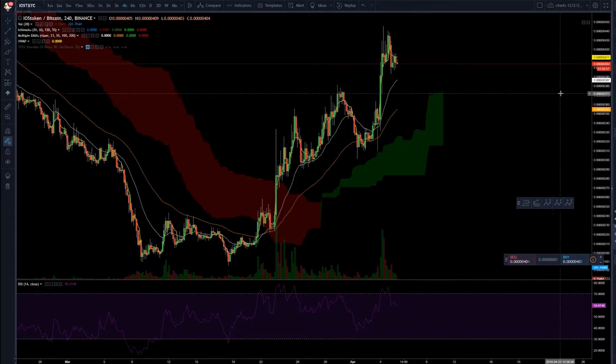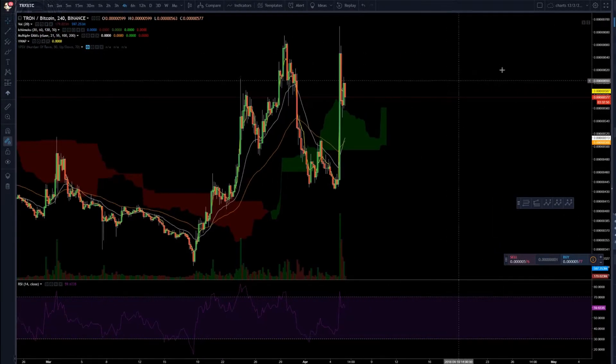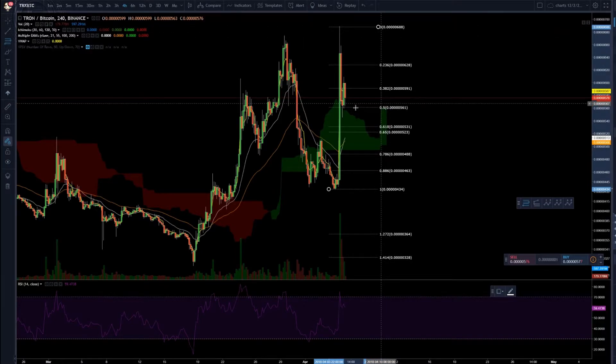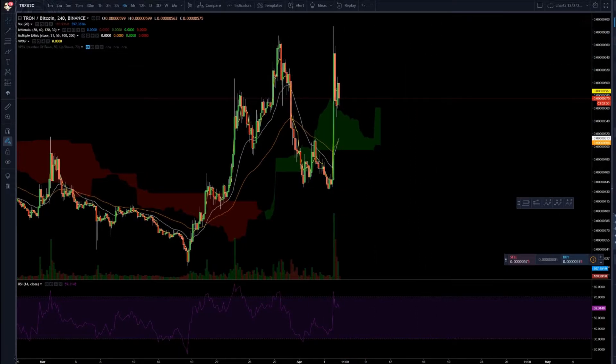On the 4-hour, I first look at TRX — there's a huge pump. We have this retrace, and using the Fibonacci it retraced to the 2.5 level, not to the 618, but it's a decent retrace. It was a huge pump though, so it's not the nicest thing I want to trade.